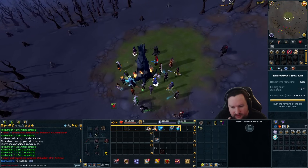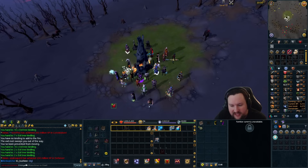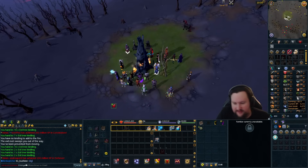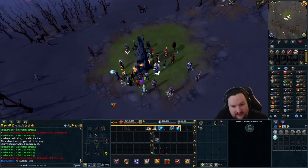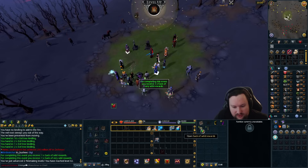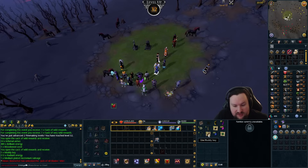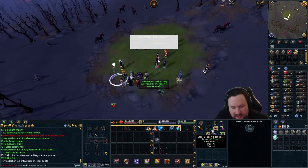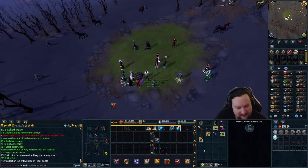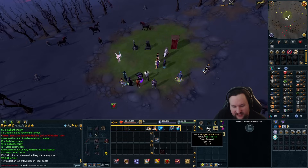Taking a quick break from archaeology to do the Evil Tree event, which is good for two reasons: one, it gave us enough farming XP to get us up to and over the 17 farming we need for the beehives, and secondly it's going to give us more reward bags. The ashes are incredible at this stage, the cronium salvage will be useful once we can alch stuff, muddy keys are kind of duds, but the big bag gave dragon rider boots — that's a collection log slot and 200k cash. You get so much money from these events.